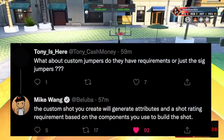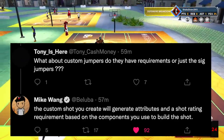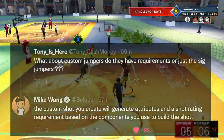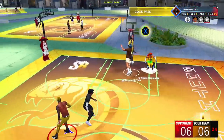Tony Cash Money asked about custom jump shots — do they have requirements or just signature jumpers? Mike makes it clear: the custom shot you create will generate its own attributes and shot rating requirement based on the components you use to build it. Making jump shots this year is going to be a lot deeper.